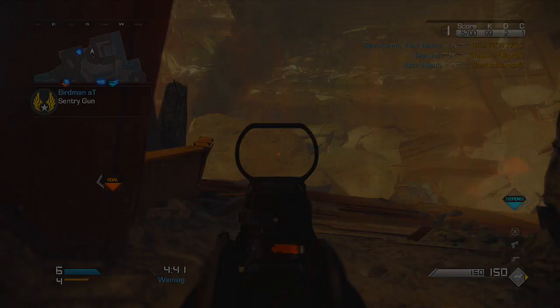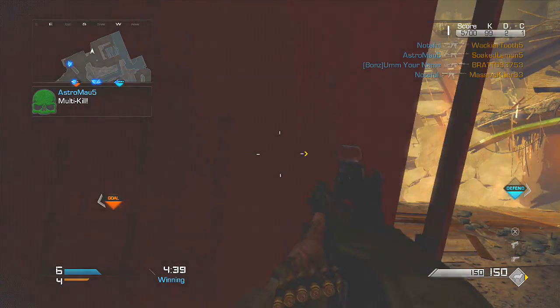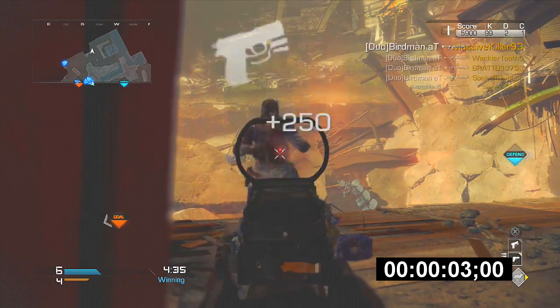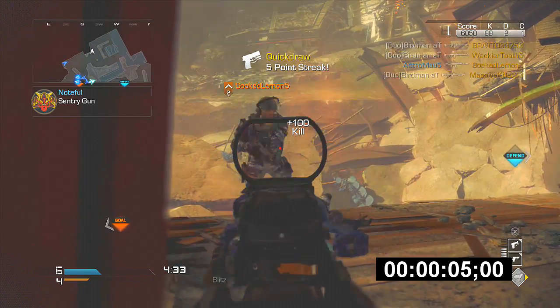Alright, what's going on guys — I'm bringing you a 19-second chem strike. Yes, you just heard me correctly, 19 seconds. This is the fastest chem strike in Call of Duty to date.